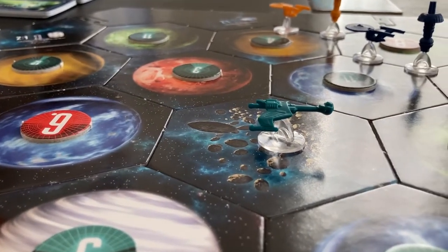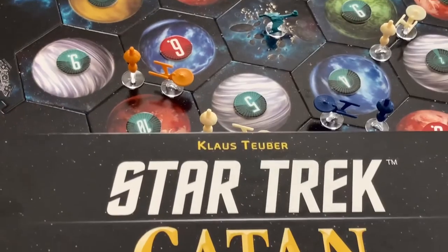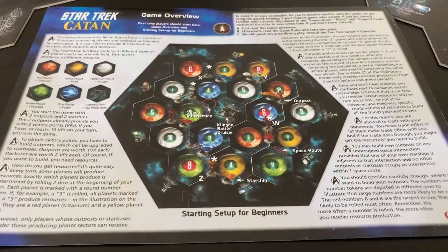In this video, we'll be learning how to set up your first game of Star Trek Catan. First, let's set up the board. For your first few games, the rules suggest that you assemble the game board according to the illustration in the game overview.